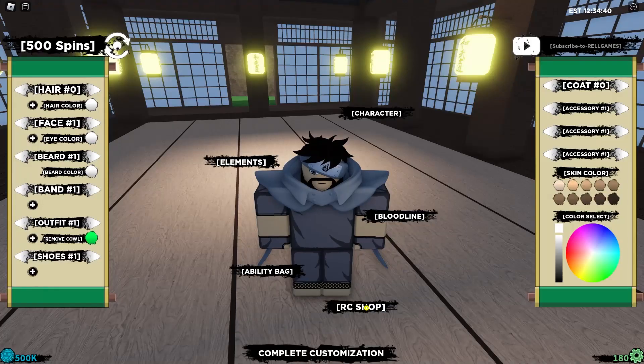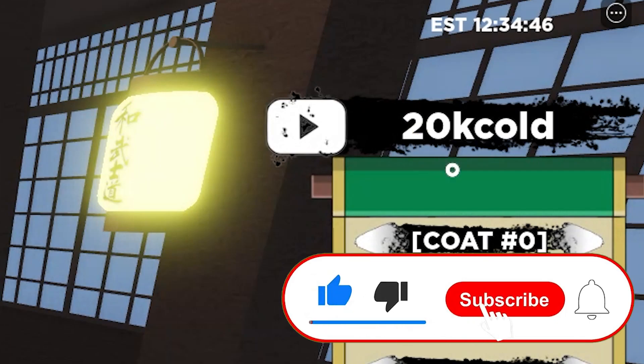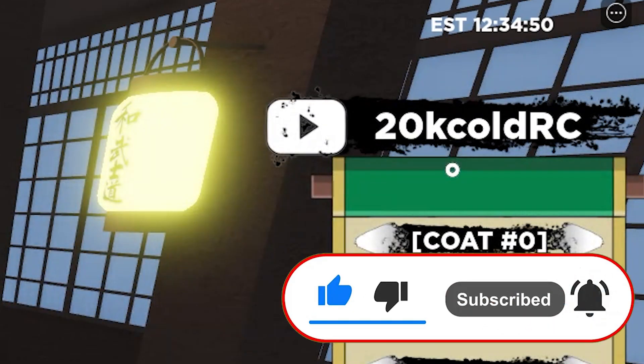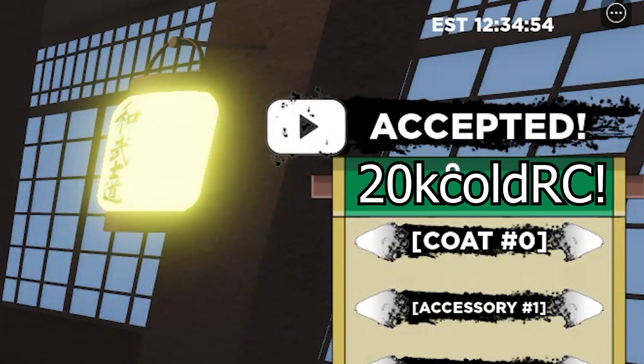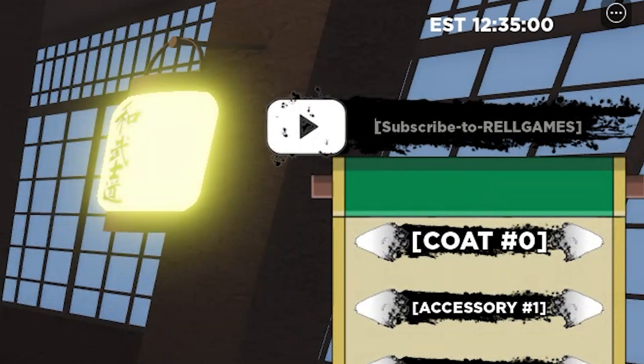The first code is RC20K — that's R-C-2-0-K. As you can see it was just accepted. This code gives you 20,000 rail coins which is super insane. Subscribe so you never miss secret codes in your favorite game.